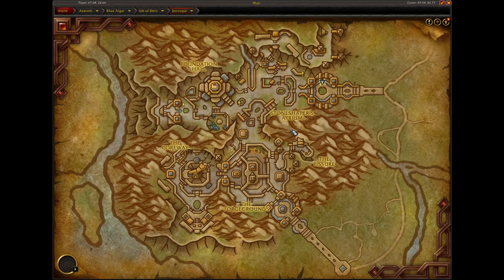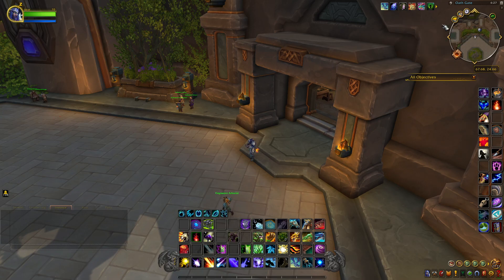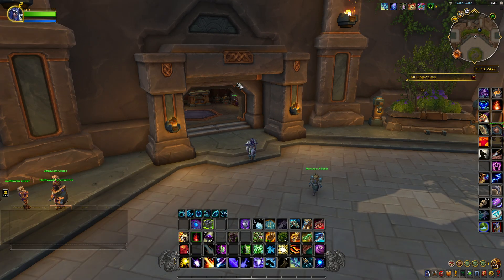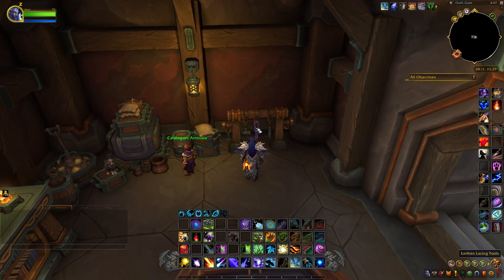The first one is located in Dornigal, right up here in the Oath Gate. You want to come inside this building right here. When you come inside, it'll be hanging right here. It's called the Earthen Lacing Tools. We'll grab this.